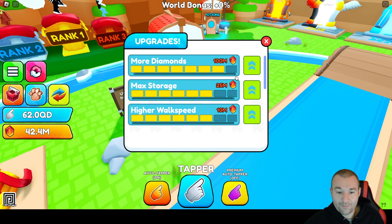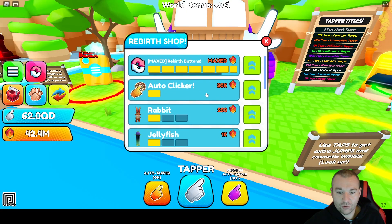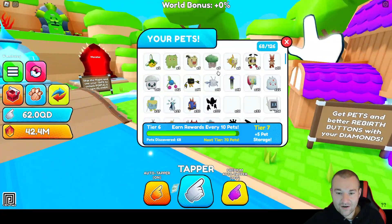Going into the upgrade shop, I think there's a new option to get more diamonds at 100 million. Max storage might have been increased by one and there's higher walk speed, but I'm not sure if all of those are confirmed. In the rebirth shop there's nothing really new except for new rebirth pets in the fire island.